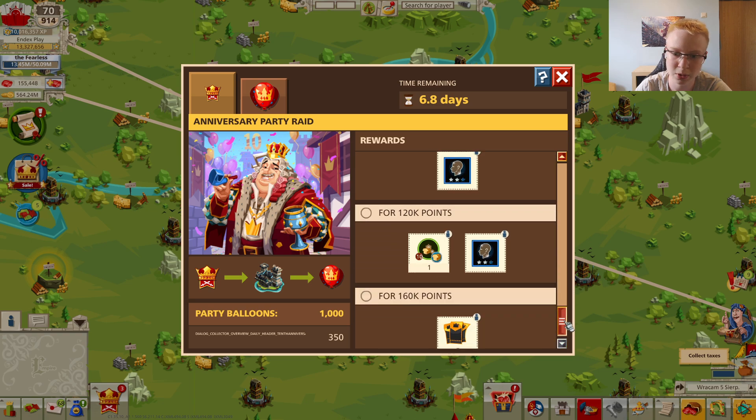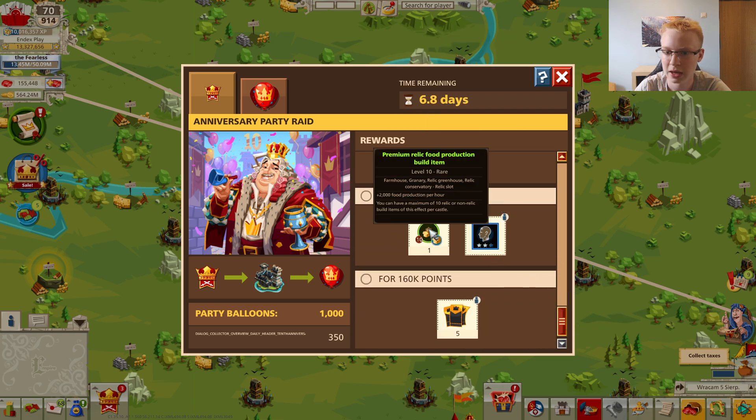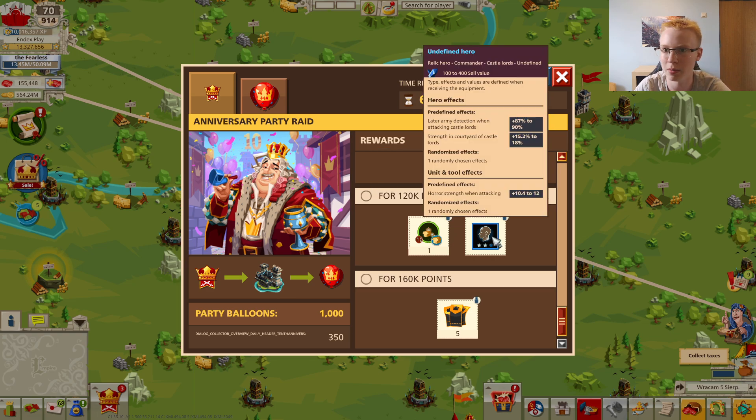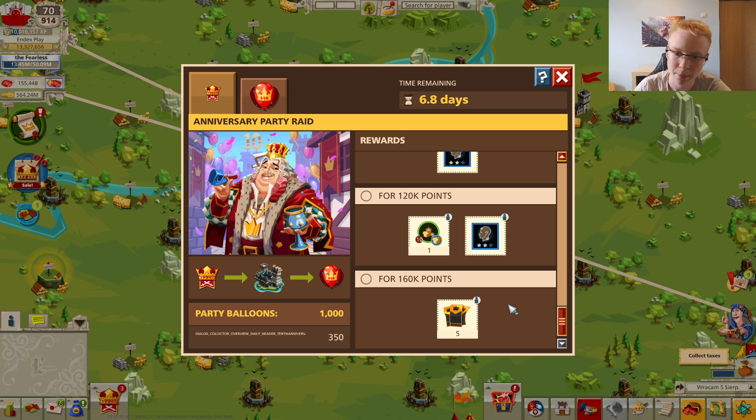I suggest trying to get the 80k reward as well as the next ones. For 120,000 points we get a plus 2,000 food production item, which can be swapped for the usual 1,100 production item, as well as a relic commander hero that gives later army detection, strength in the courtyard, and horror strength when attacking. It's a two silver stars item so it might be even better — it's random — but it's very strong especially for fresh accounts.